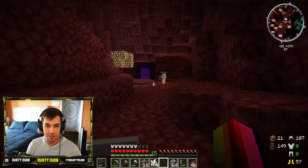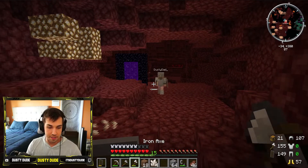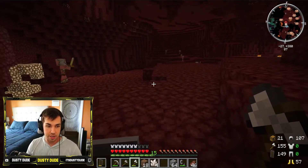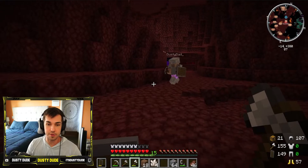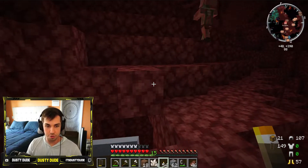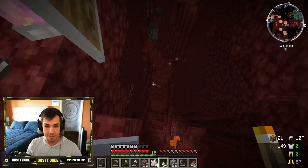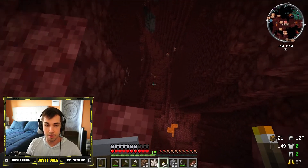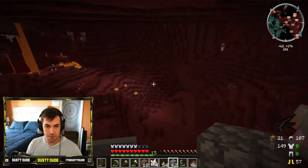So we just start exploring - the main thing we're looking for is a structure called a Nether Fortress, because that's going to help us progress in the game. There are special mobs that only spawn there that are going to be super important to us. You've got to be careful in the Nether because all of a sudden there will be a huge ravine and if you're not careful you'll fall down and it'll be really hard to recover your stuff.